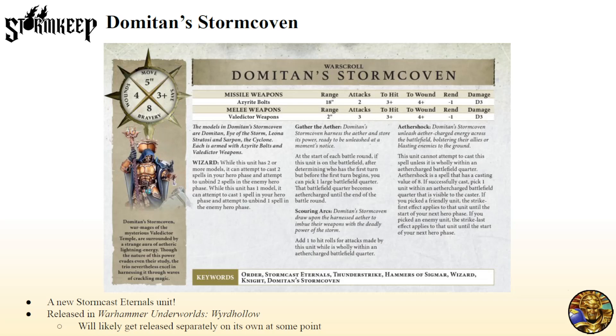Their melee weapons are pretty much pathetic. You're not bringing these guys for their melee weapons, you're bringing them because they are a 2-spell wizard and they have a shooting attack. They have this cool mechanic, Gather the Aether, where they pick one battlefield quarter at the start of each round, and that becomes Aether Charged. While you're Aether Charged, if this unit's in that quarter, they get plus 1 hit for shooting and for melee attacks, which is neat.